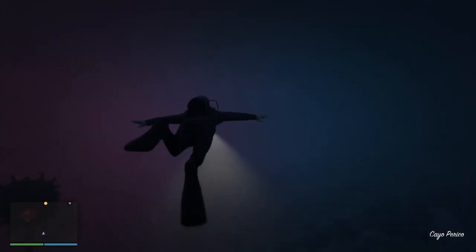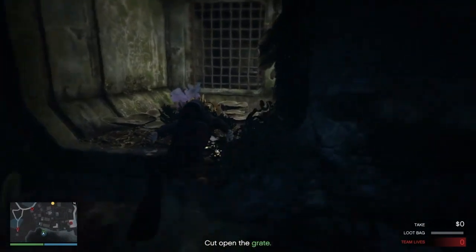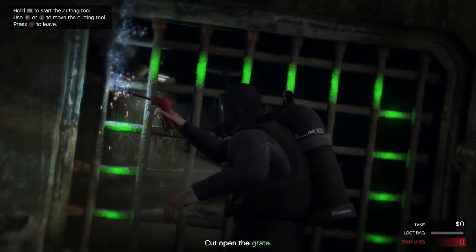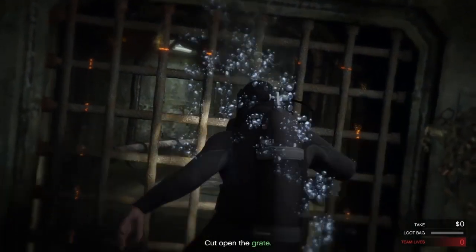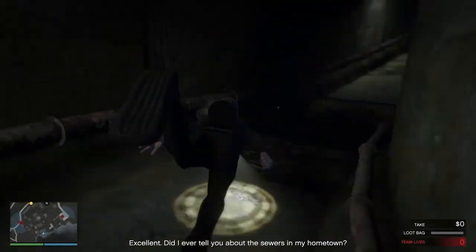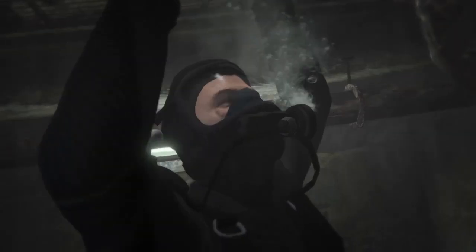Hello everyone. Most of us know or have seen already in many videos this entrance, because everybody likes this entrance. But at the same time, a lot of us don't know how to get it. What you need for this entrance is a cutting torch, and then you cut these bars and simply you are in. It will be like a small drainage through the sewers of the compound, and at the end of this sewer you will find yourself inside the compound. Simple as that.